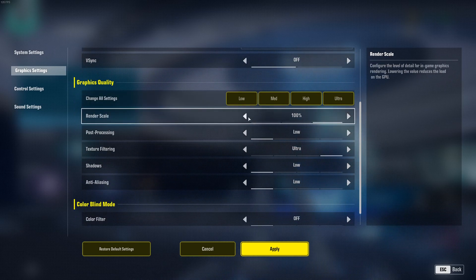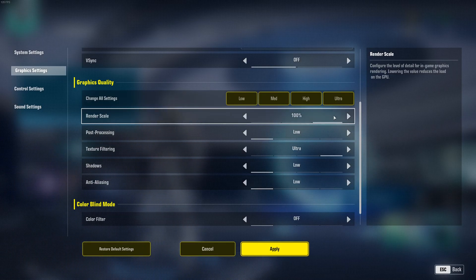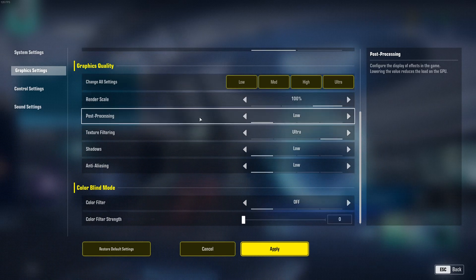For render scale, there are 3 brackets — I don't recommend touching it. Just stay at 100. At 75% the game is too blurry, it doesn't look good, and your visibility will be poor. So don't do that.